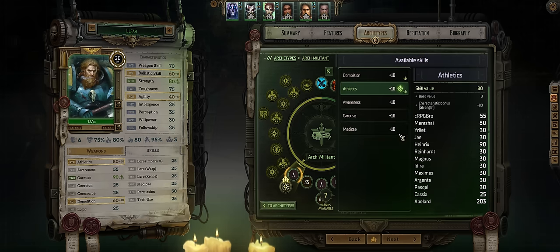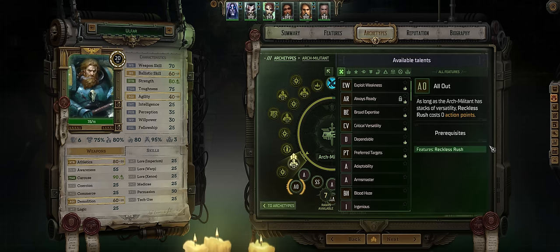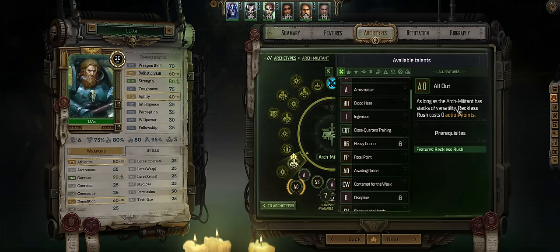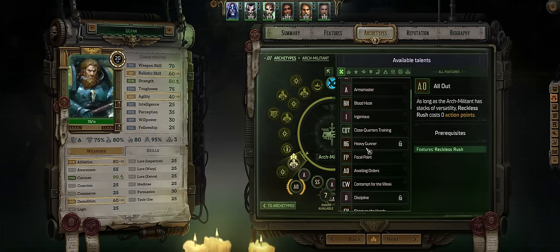Then for level 28 more Athletics and All Out. With this, so long as you have stacks of versatility — which you always will because of Always Ready — Reckless Rush will now cost 0 action points, which has extreme synergy with burst attacks and of course Heavy Gunner. While you could pick this first, by the time Ophar starts at around level 30+, you'll just get all the best ones at once.